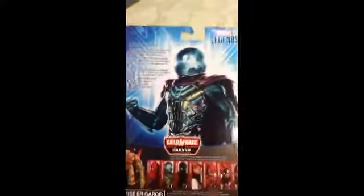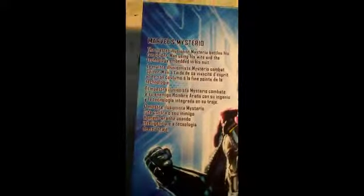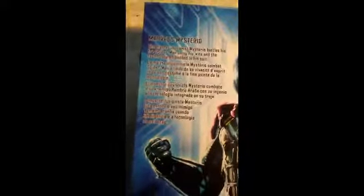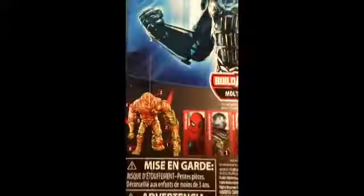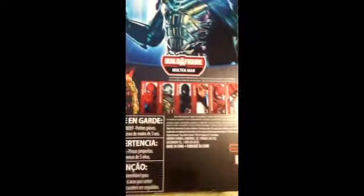Here's a look at the side of the packaging with some amazing artwork of Mysterio. The other side has the same exact artwork, and the back has the same exact artwork as well, along with the Marvel Legends series logo. Here's a short read-up about the character — pause the video now if you want to read it. Then here's Molten Man, the Build-A-Figure.